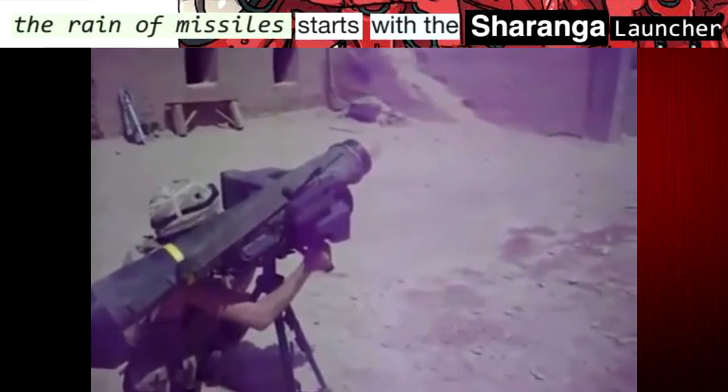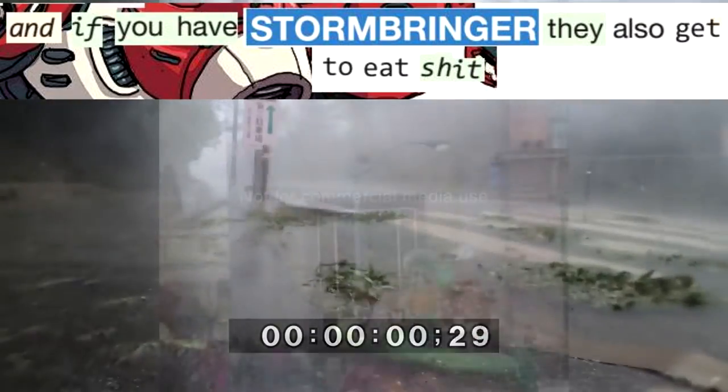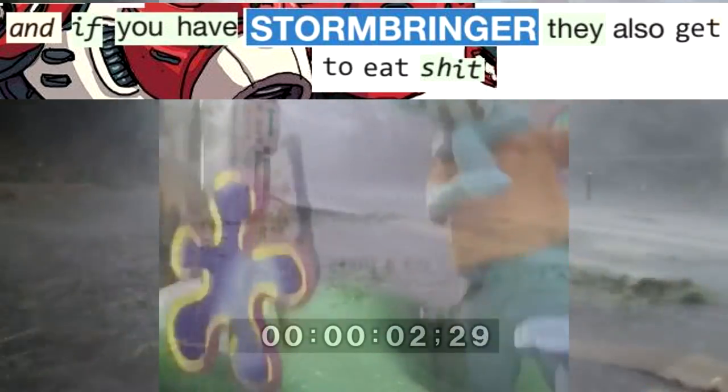The reign of missiles starts with the Sharanga launcher. Choose two targets you can't see — they are hit by a rocket. And if you have Stormbringer, they also get to eat shit.